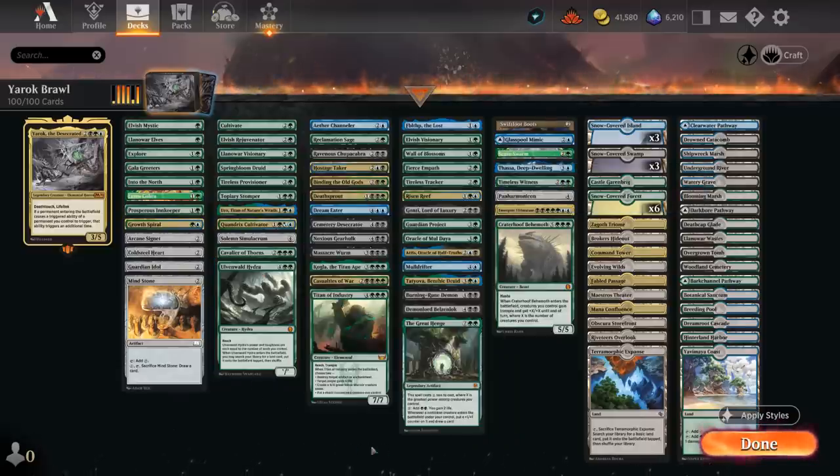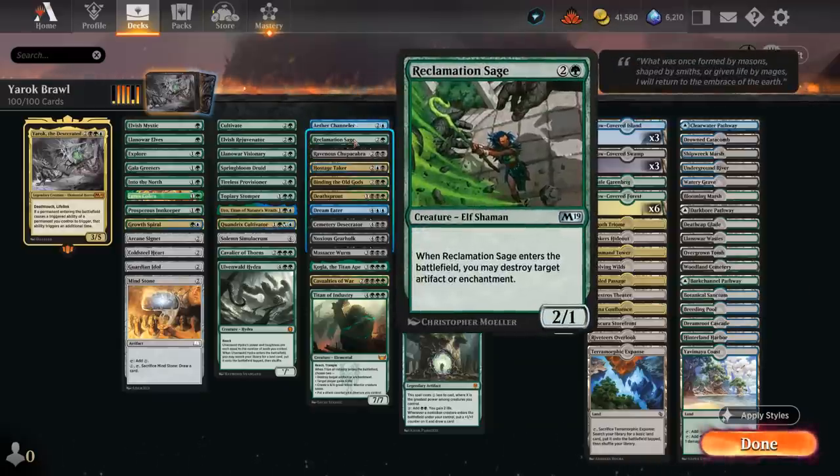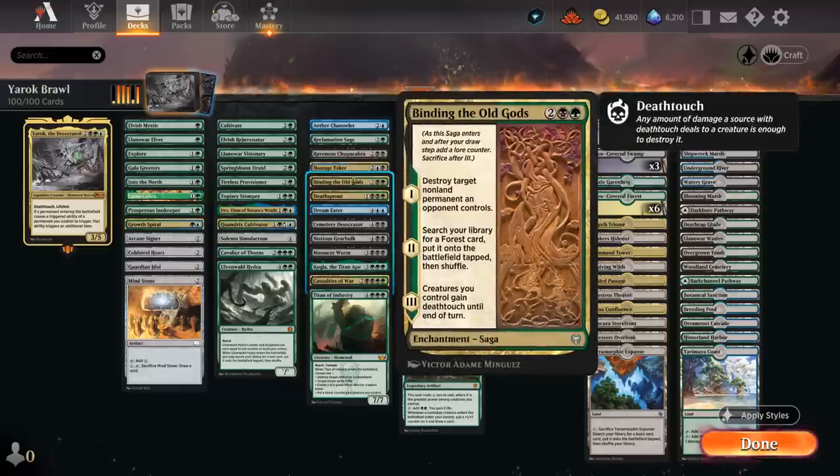The next category is Interaction — ways to remove opposing creatures and enchantments. Aether Channeler can either make a bird, bounce a creature, or draw a card when it enters. Reclamation Sage blows up artifacts and enchantments. Chupacabra destroys a creature. Hostage Taker can steal an artifact or an opposing creature, and then we can cast it — though if the opponent removes the Hostage Taker first, they get their permanent back. Binding can destroy any opposing permanent and on the second chapter we ramp.